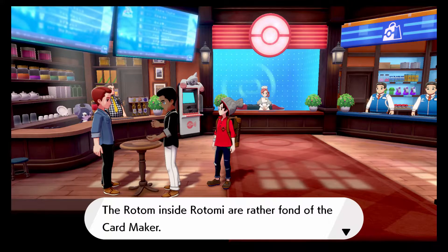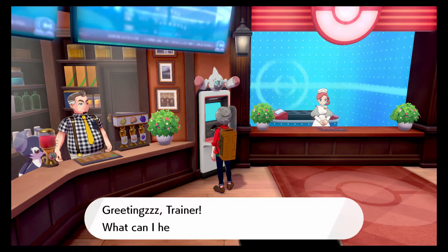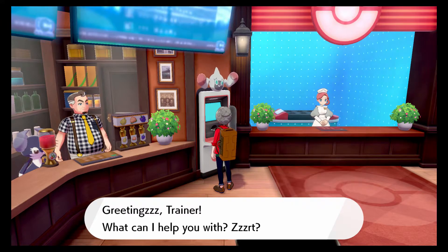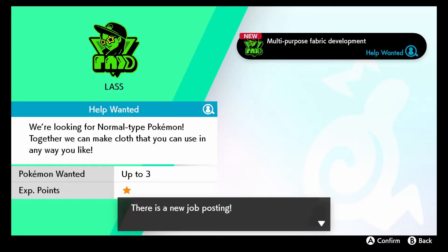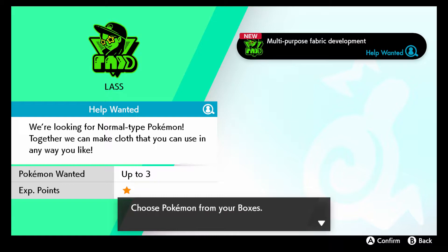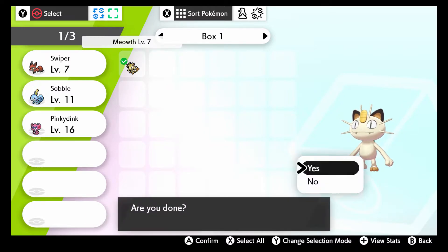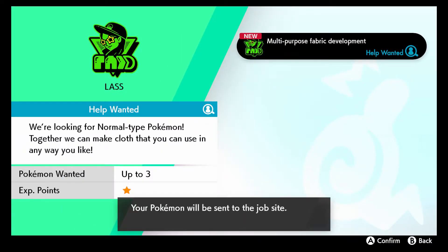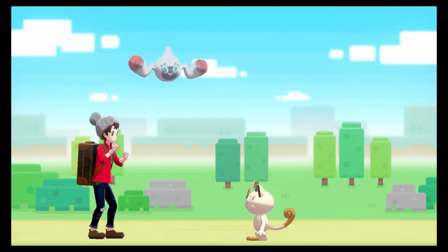The Rotom inside Rotomi are often fond of the card maker. So what? Let's go back. So, Pokejobs. I haven't really seen what all this does. Because Pokemon are in high demand as helpers in the Galar region. There's a new job posting. I've got this Meowth here — he can do that. Send him. He can go the whole day. Bye. Have fun.